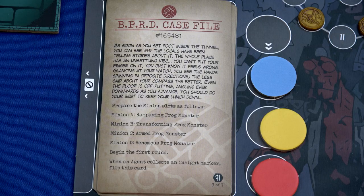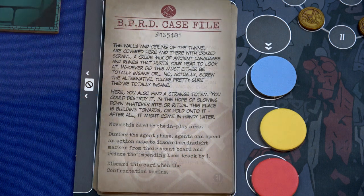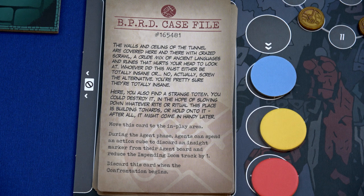This card states: when an agent collects an insight marker, flip this card. The walls and ceilings of the tunnel are covered with crazed scrawl - a crude mix of ancient languages and runes that hurts your head to look at. Whoever did this must either be totally insane or... actually, you're pretty sure they're just totally insane. You also find a strange totem. You could destroy it to slow down whatever ritual this place is building towards, or hold on to it as it might come in handy later. During the agent phase, agents can spend an action cube to discard an insight marker from their board and reduce the impending doom track by one.